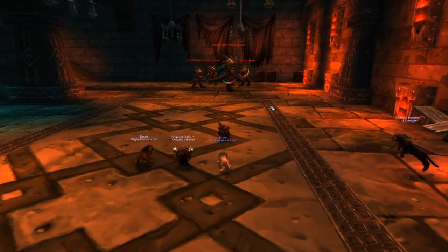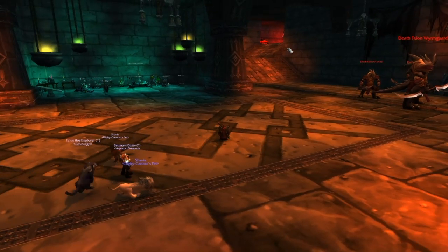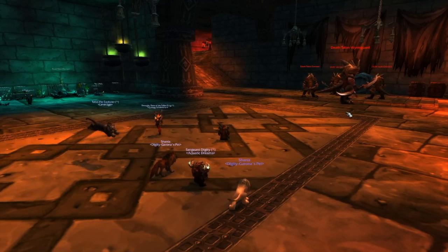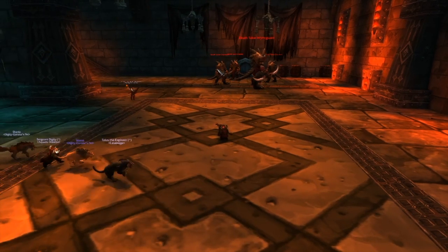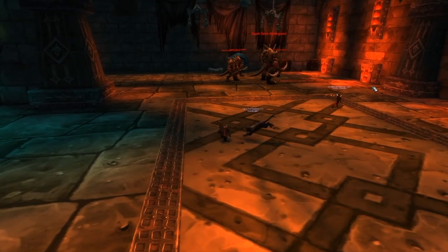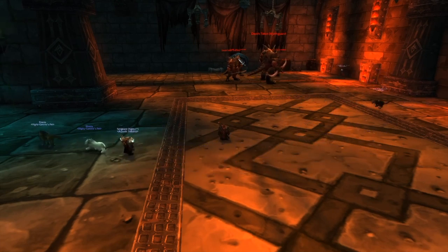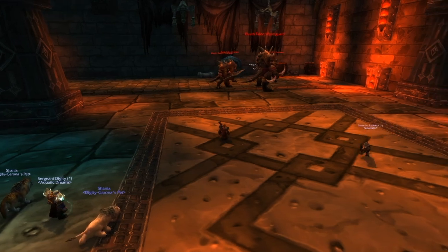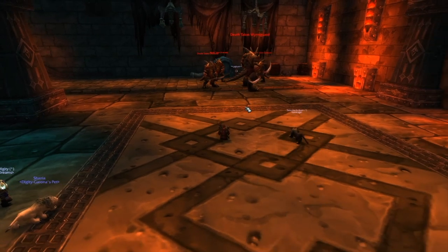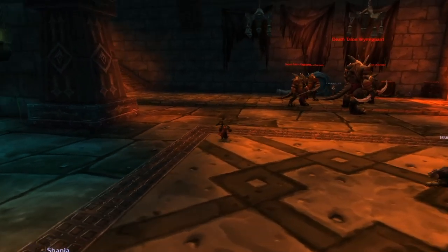Up ahead are the worm guards. There's also another lab pack here and lab packs upstairs — all handled the same way. For the worm guards, assign four tanks one each, push them against the wall, and pick your damage type based on their elemental shield. If there's a shadow one, put your shadow priest and warlocks on it; frost one gets warlocks or mages. Kill them in whatever order you choose. Melee focuses on your first kill target and works down the line. Don't get cleaved.